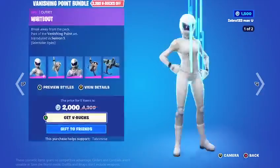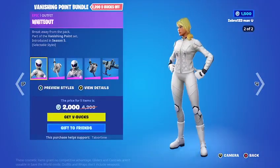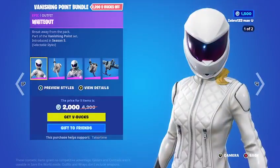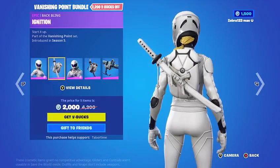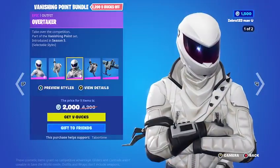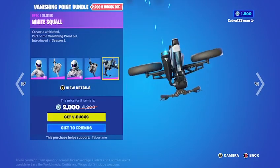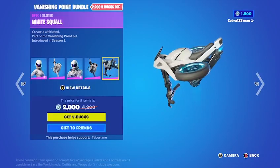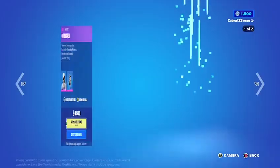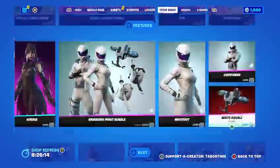The Vanishing Point bundle is back — it's got the little rascals-looking girl, and even Tabor Hill pointed that out. You've got the Ignition back bling, and Overtaker — I really want this skin, I might buy it. There's the Lane Splitter back bling and an awesome pickaxe. This bundle is sick. You can buy it all separately, and my friend owns all of it.